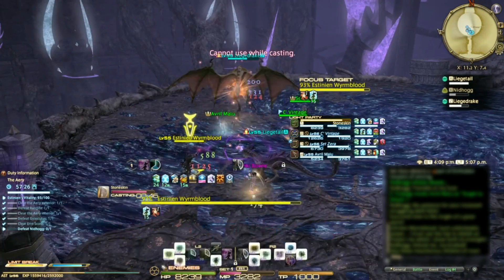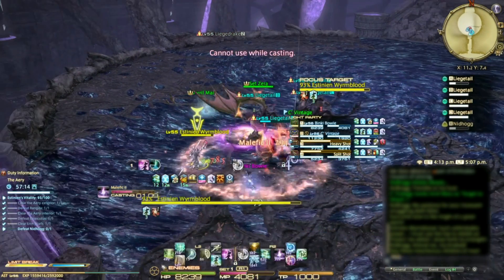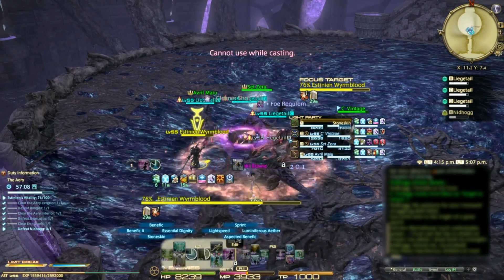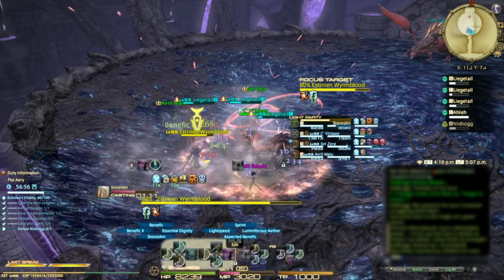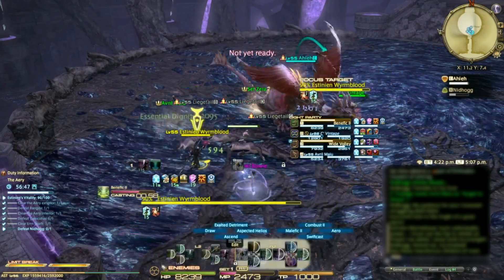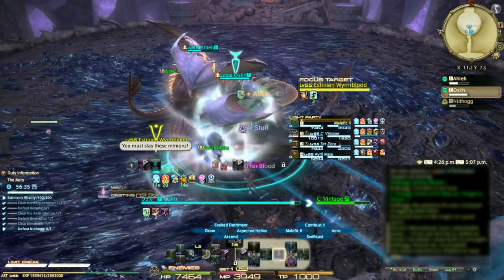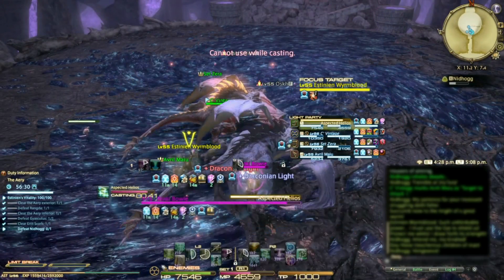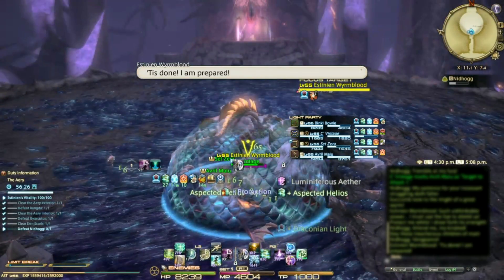A bunch of enraged dragons will file in, each eager to get revenge on Astinian. There shouldn't be much team damage during this time, so healers can focus on Astinian, who ideally should have been at full health when this started. Stoneskin and regen are very effective, with big heals peppered in. Only the big dragons can be tanked, and if you beat them in time, a shield will appear over Astinian that the team shelters inside for the hit that would have otherwise wiped you.